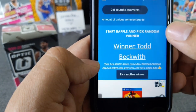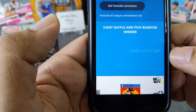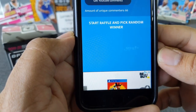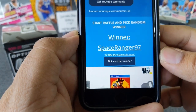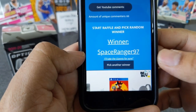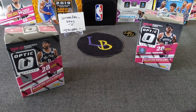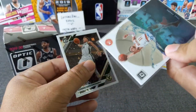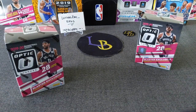Let's go ahead and pick another winner since he didn't pick a card. Second chance for all - good luck everyone. Space Rangers 97: 'I'll take the Giannis for sure.' Congratulations Space Ranger 97 on the win! You're the winner of those three cards. Please go ahead and send me an email or hit me up on Instagram. You're the winner of the Giannis, the Blue Velocity Donovan Spida, and the Trae Young Splash. Congratulations, thank you so much.